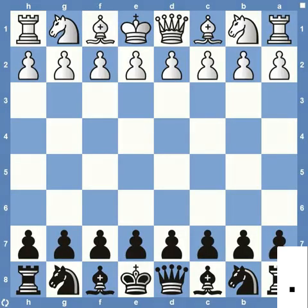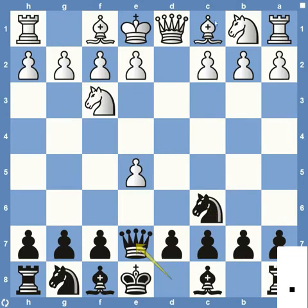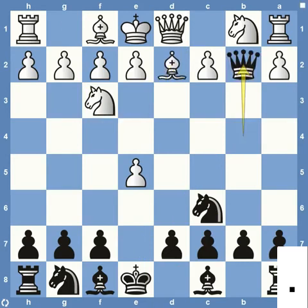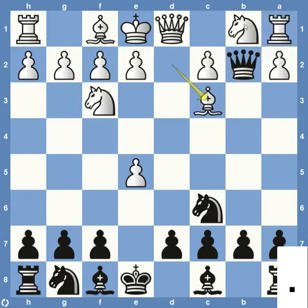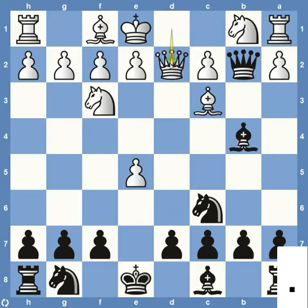Coming in at number two on our list is the England Gambit trap. It starts out with d4, e5 — yes, this is a real opening, and if you haven't played it definitely recommend it. Pawn takes, knight c3 attacking the pawn. White usually tries to hold on to the material. Bishop to e7, and if they continue with bishop to f4 to hold on to the material, then we're going to play queen to b4 — this is check, also attacking their bishop on f4. They're usually going to bring their bishop back, attack the queen, the queen takes on b2, and then the failed move from white's standpoint is bishop c3. Feels like it's good, attacking the queen, can't take the rook on a1 — it's defended by the knight on b1. But unfortunately it's going to fail to bishop to b4.